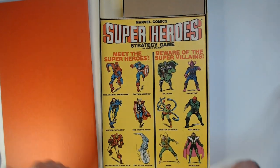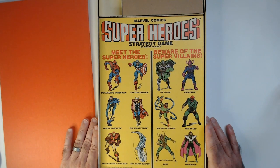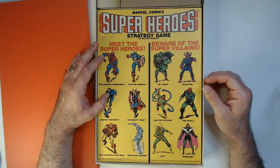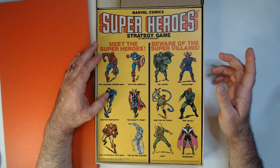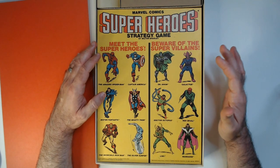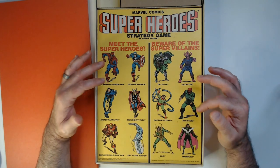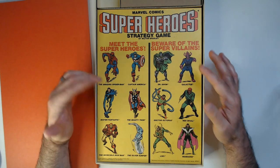Each hero has their own matched villain — Spider-Man for Doc Ock, Mr. Fantastic for Dr. Doom, Iron Man for Mandarin or Loki, Cap for Red Skull, Silver Surfer for Galactus. Pretty cool pairing.